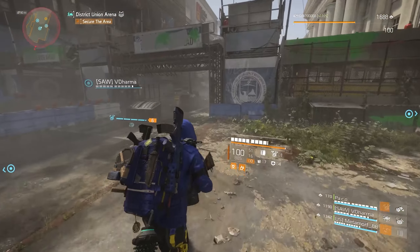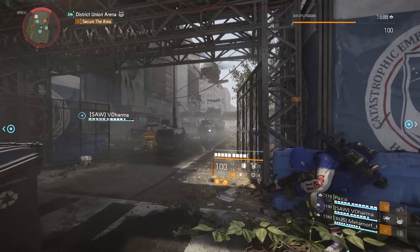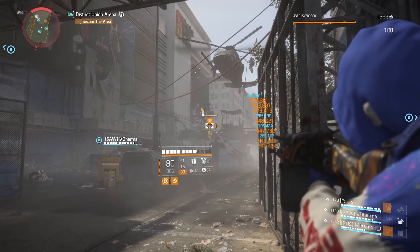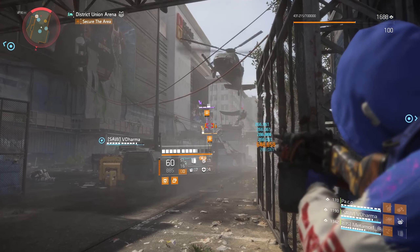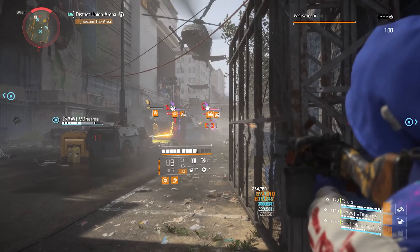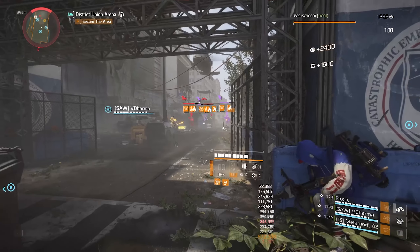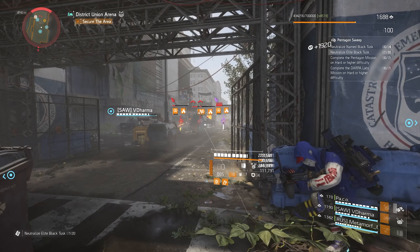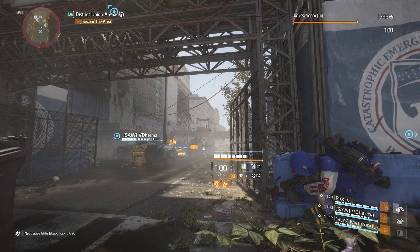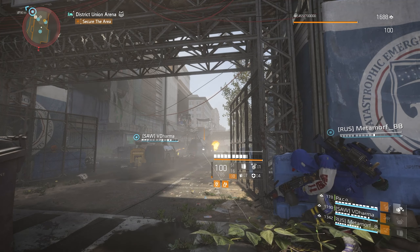Moving on to the last build — this one was a little tricky. I wanted to get as much damage to armor, damage to health, and damage to targets out of cover into one build as possible and see how it works. It turns out it works quite well. It's definitely not as good as a Negotiator's Dilemma build, but it is a solid legendary option in my opinion.